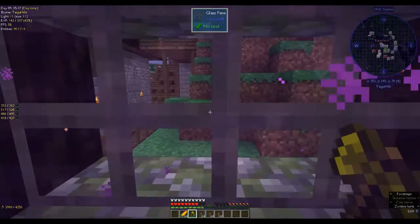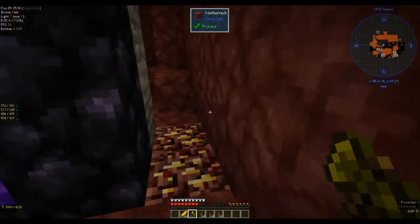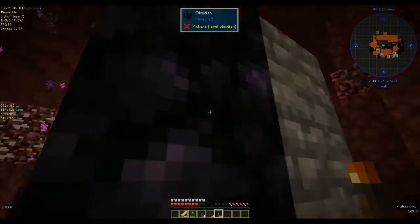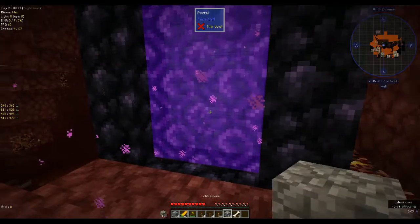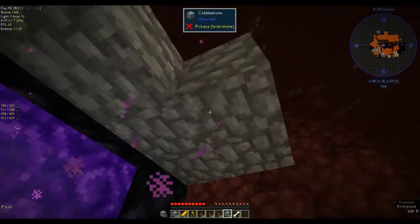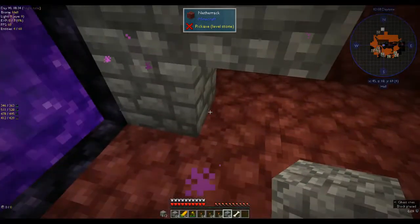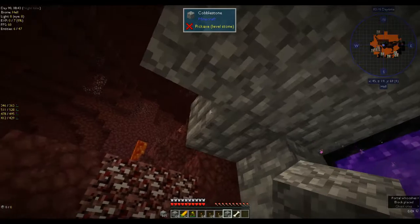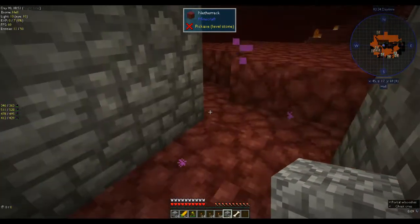I've never really done that before so I don't know if these coordinates are going to be accurate. I had two stacks of cobblestone on me — I need to run back and get my cobblestone. Right, I've got my two stacks of cobblestone, so let's build a little protective shelter because I can hear a ghast and I don't want it to blow up another portal.